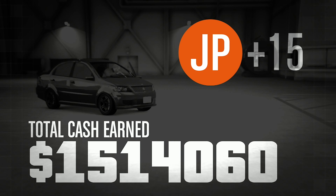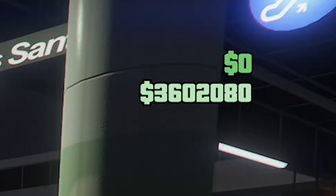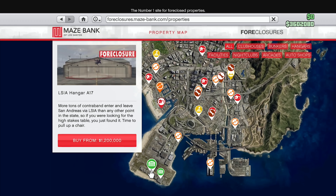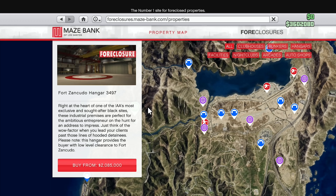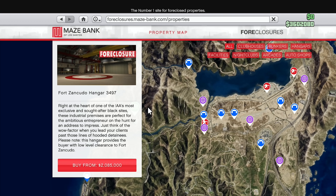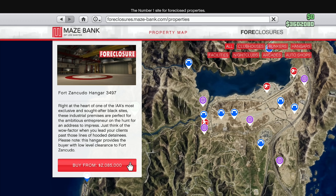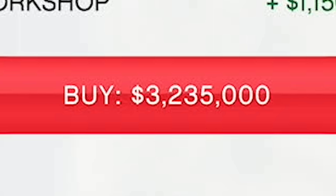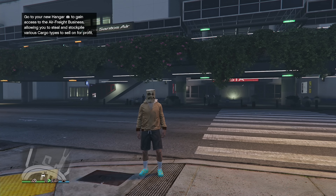After completing Act Two — the Bogdan Problem — we now have three million six hundred and two thousand dollars. Time to purchase the hangar. I was originally going to get the LSIA hangar, but after more thinking I'm going to get the cheapest hangar at Fort Zancudo — it's more centrally located for resupply missions. I also add a workshop. Total cost is three million two hundred and thirty-five thousand dollars. Purchased!